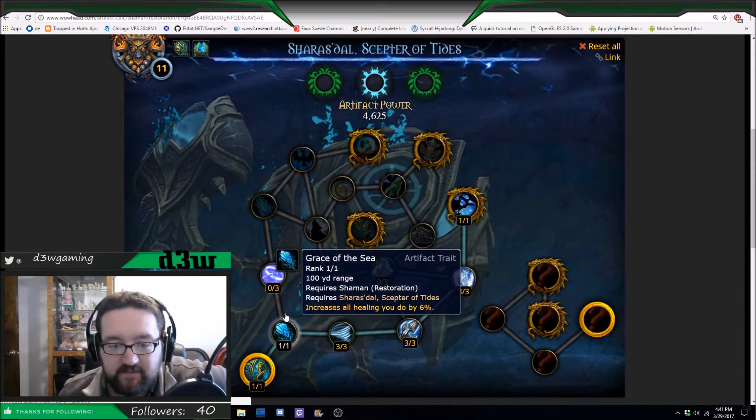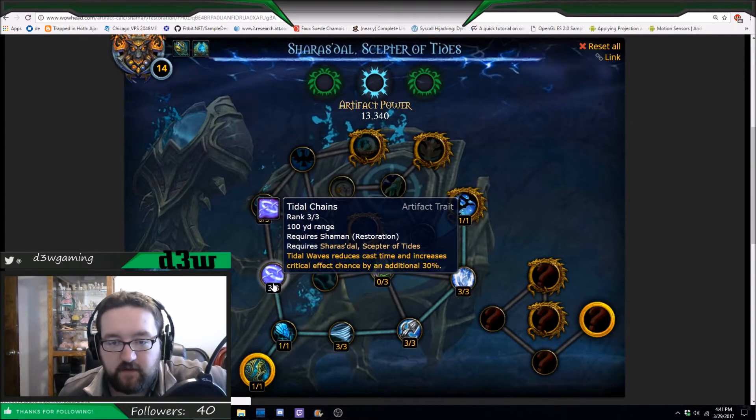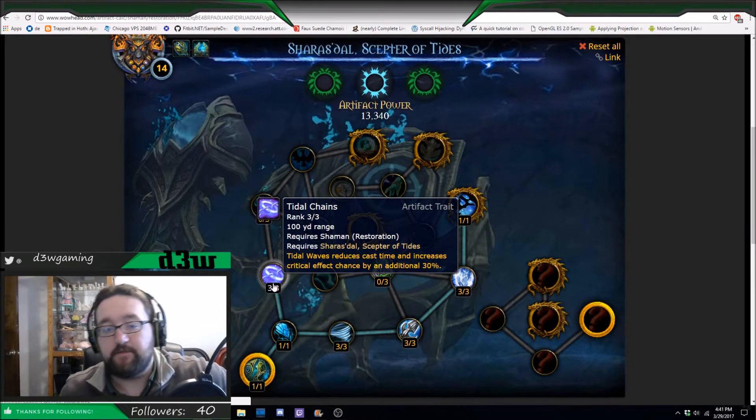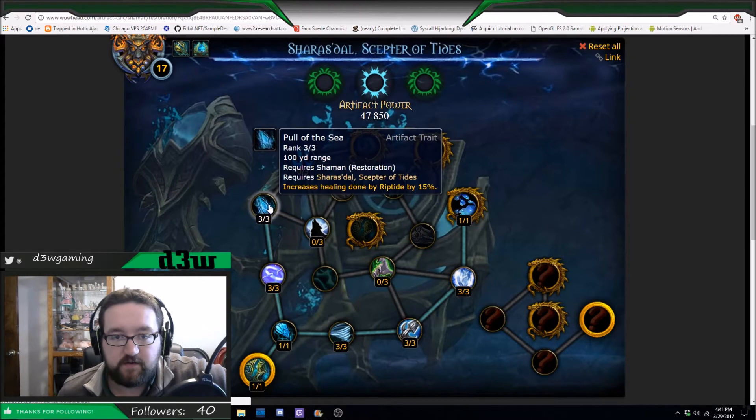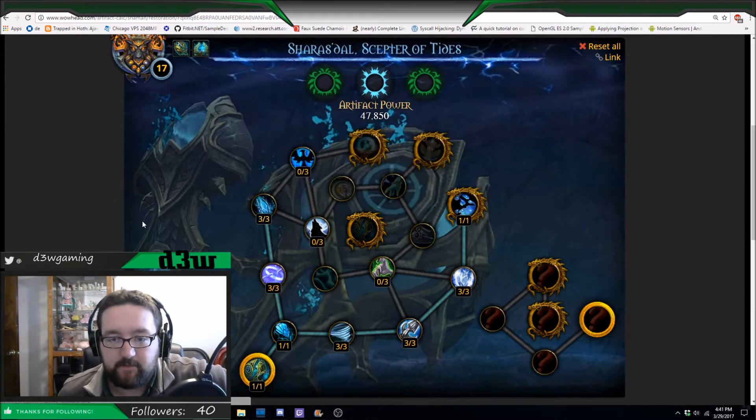From there, you have to go up the left side. Tidal Change is a must. Tidal Waves reduces cast time and increases critical effect chance by an additional 30%. So when you have Tidal Waves — which procs from your Riptides or your Chain Heals — it just makes your Healing Wave or your Healing Surge super effective. And then Pull of the Sea increases healing done by Riptide by 15%.